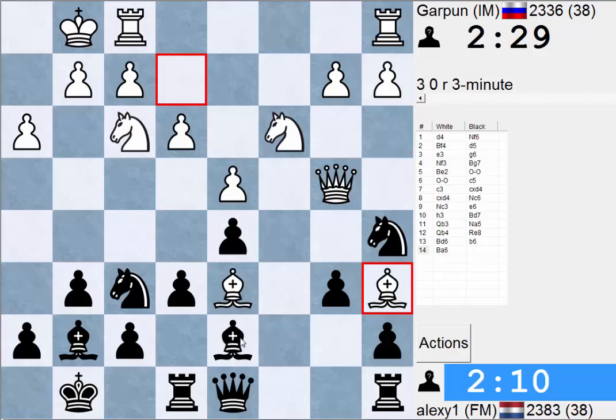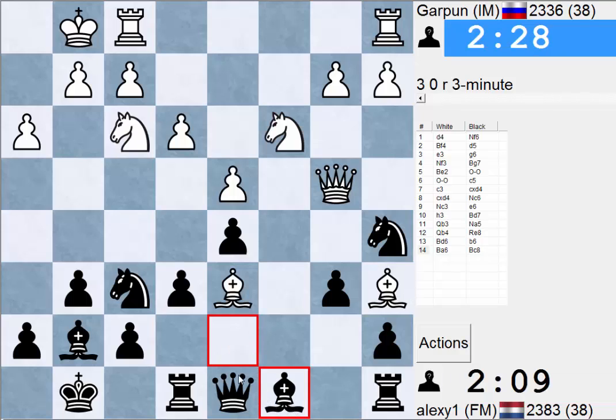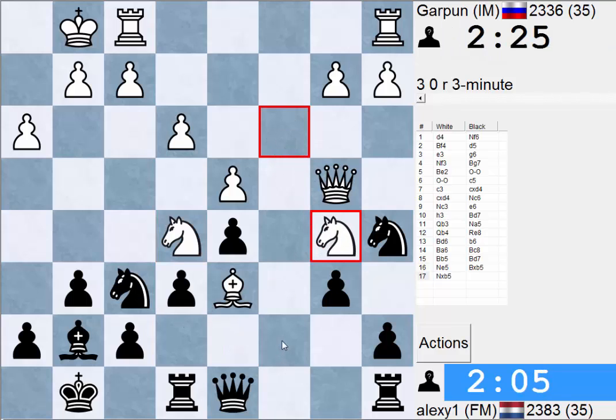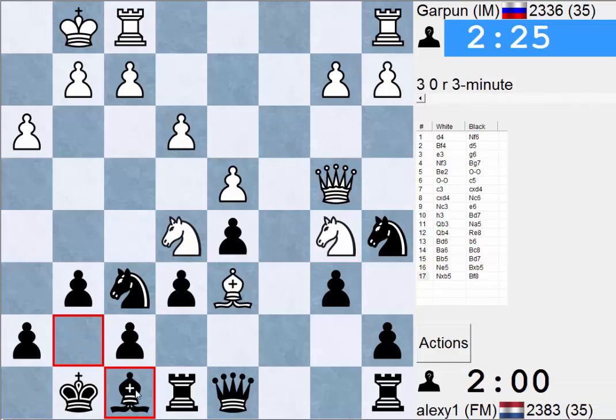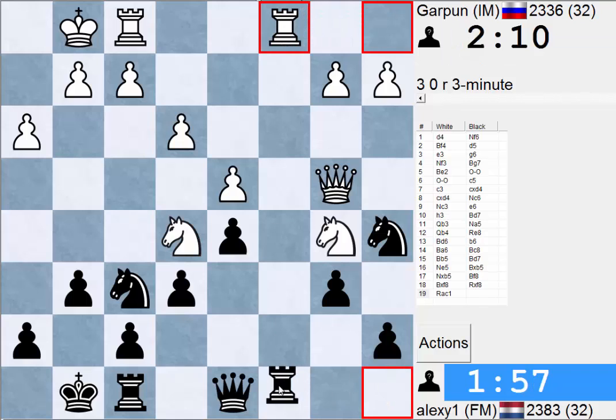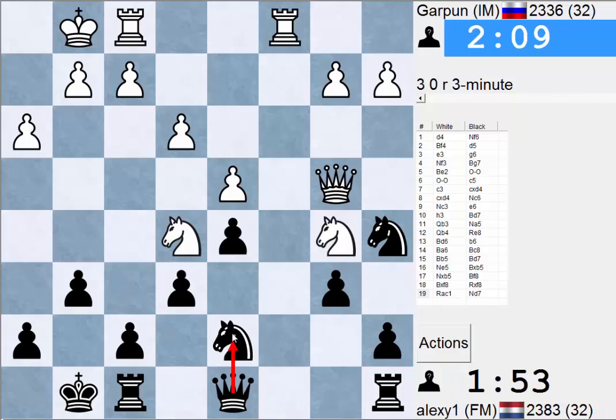I'm a bit stuck. My pieces don't have a lot of room to maneuver — they're a bit passive. So Nc7 is threatened. Let's go Bf8, so Nc7 doesn't work now because of either Bxd6 or even Qxd7. So Nc7 is not a threat anymore. I guess we're still somewhat worse seeing as he has the c-file, and if we go Rc8 this one is hanging.